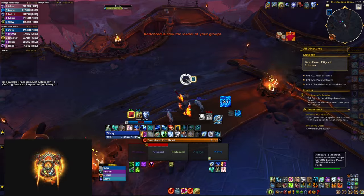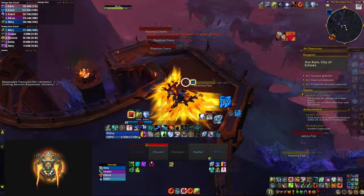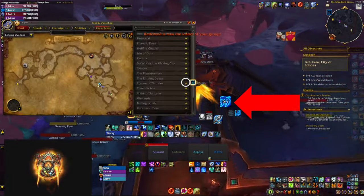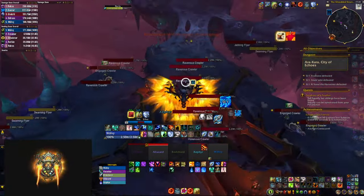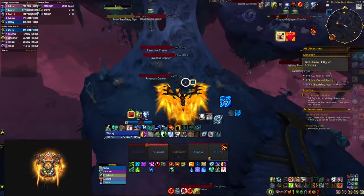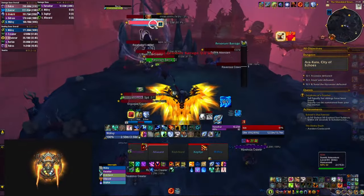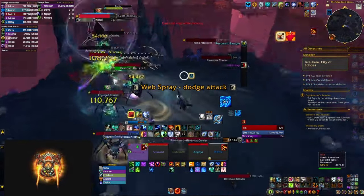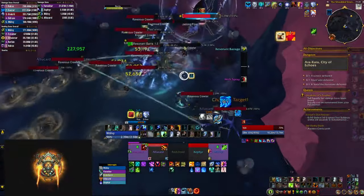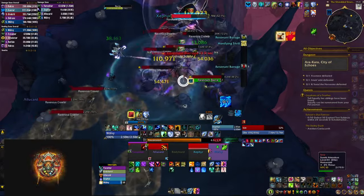The best part is it tracks all the buffs from all the classes, not just Sky Fury. That means you're going to see an icon if you're missing Intellect from the mage in a heroic dungeon, so you can ask them to cast it. And if you're playing other classes, you'll see those buffs for them as well — whether it's Fortitude, Mark of the Wild, or something else. This is a very good WeakAura that I recommend no matter what healer you're going to be playing.